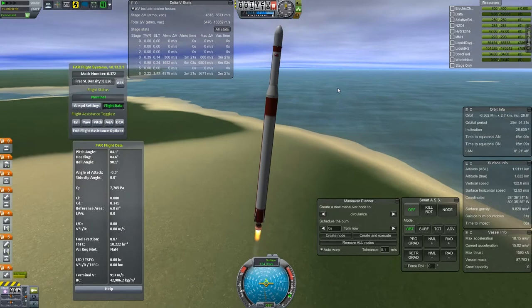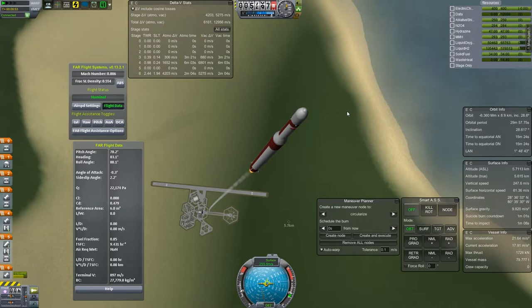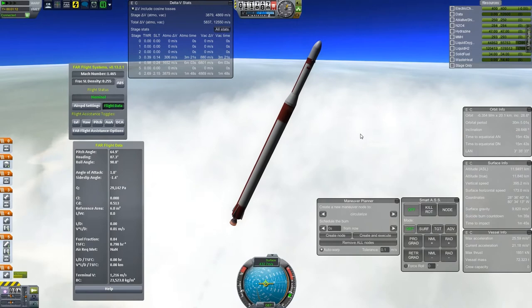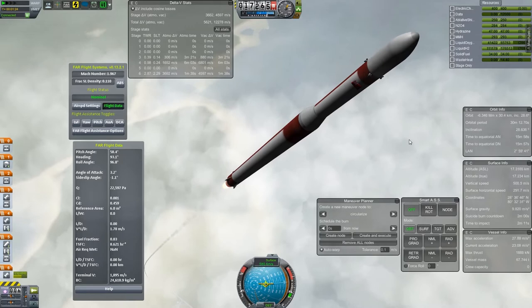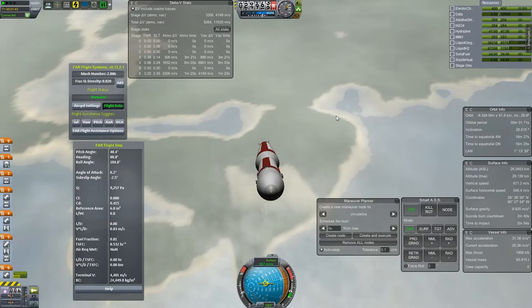One thing you may notice is this is sort of the silent rocket, and that has to do with the way the mods I have treat minimum throttle levels, combined with the way the game treats throttle levels in general. The engine on the first stage can throttle down to a minimum of 67%, so when you throttle all the way down to just above zero the rocket's lit at 67%. With a throttle setting that looks like about 50%, I'm actually in the range of 80% to 85%. But as far as the game is concerned I'm throttled to about 50%, so it's giving us a half-throttle sound and a half-throttle rocket plume.